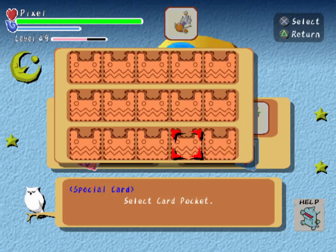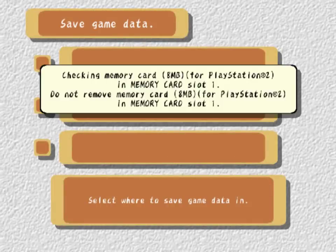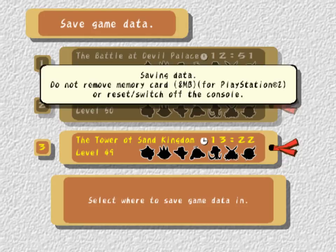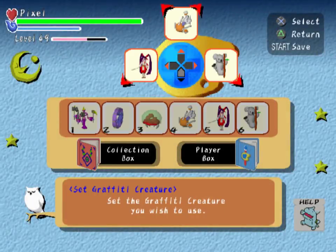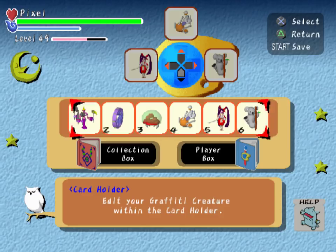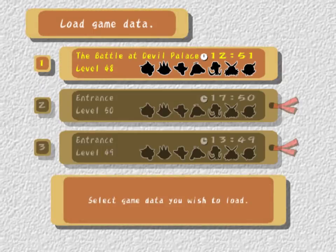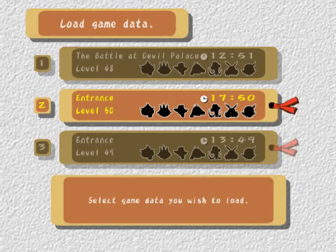But that is it — we have completed our collection box, so sayeth the label. I'm gonna save real quick. That's it — we got all the cards. I've shown off about everything there is to show off. There's one little thing I can think to show off, so sure, why not, I'll go show it off. Specifically because I didn't actually go and collect all of the abilities on this save — but on this other save file, I did.